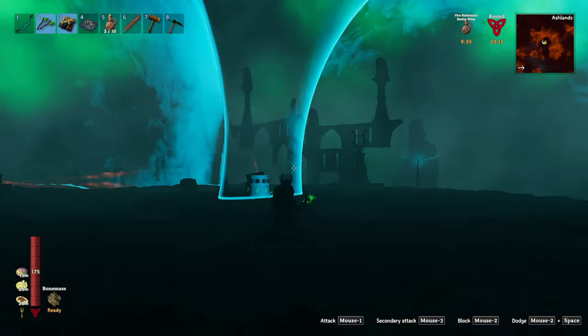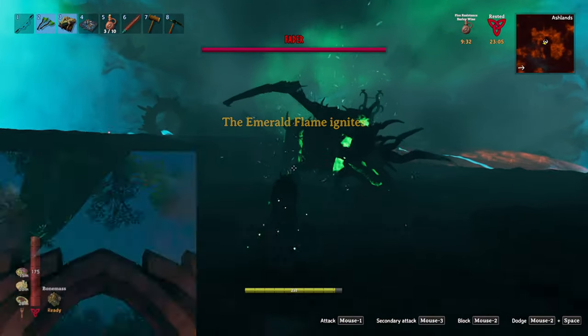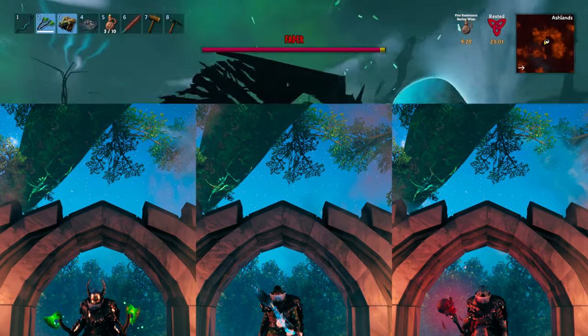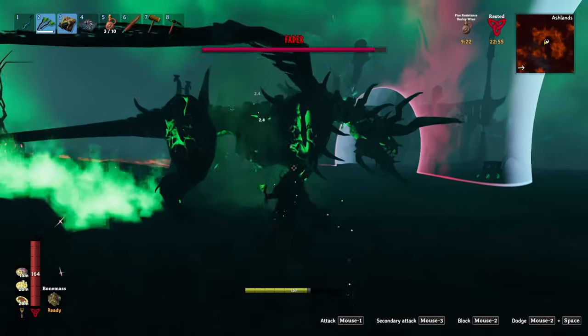Now that we've gone over the exhausting stats of this creature, what's the best way to take it down? At this point in the game, you generally have three main options: the tank, archer, and mage classes. If you are legitimately fighting this boss, I generally find the tank option to be the best for solo players, though you can certainly beat this boss as any of the three.